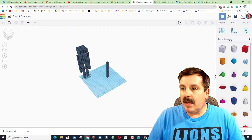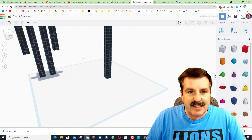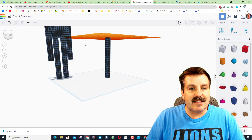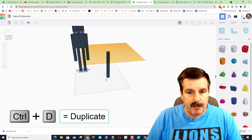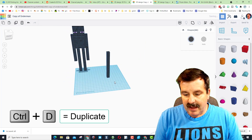Here's a way to check if we're at the same height: do Work Plane and set it on top. Look at that - it slices right through at the exact spot. So we've just built one leg. Put the Work Plane back down on the ground.